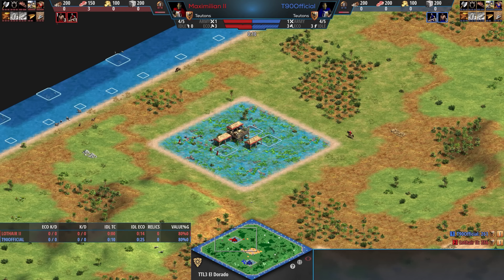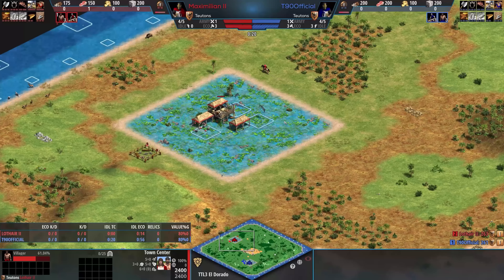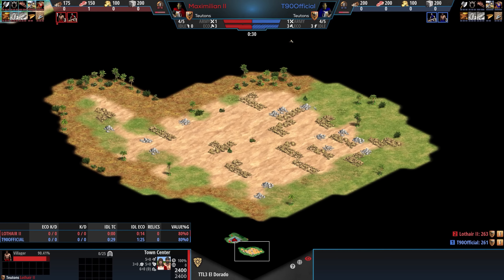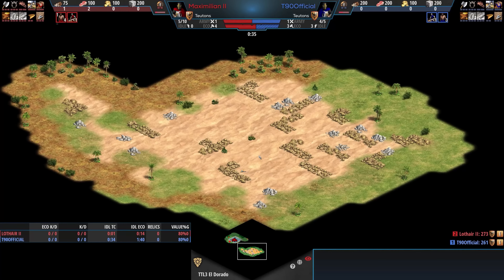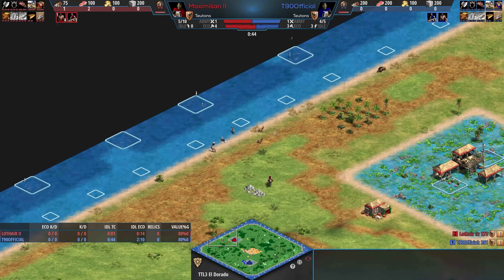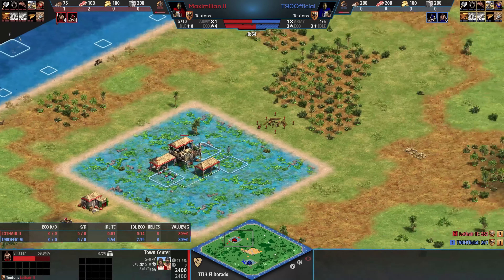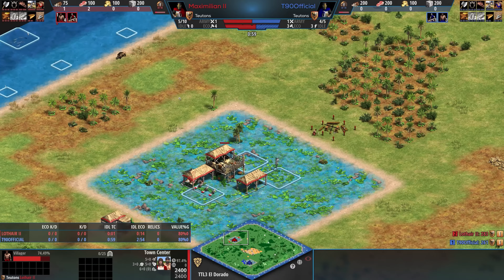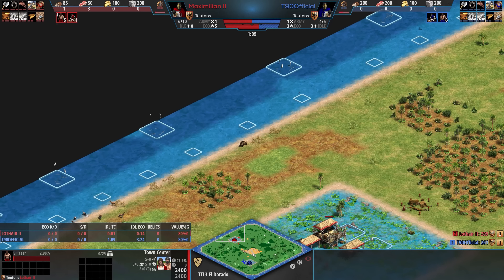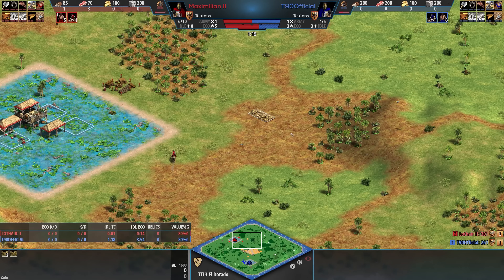Next up we have Eldorado, a map that is coming back after many, many years — I think the last time I used Eldorado in one of my events was 2018. This is a gold and stone-focused map, and most of the gold and stone on the map is actually in the middle, and that middle area is always visible. We also have water incorporated — fishing ships would be very important on the outside of the map. So it's a bit hybrid: you have different food sources like sheep, boars, and fish underneath your TC, water on the outer ring, and gold and stone towards the middle. Each player will get two tiles of gold available next to their base, and that is it.